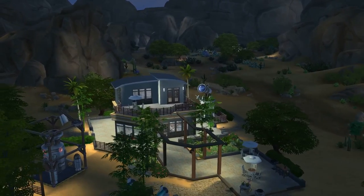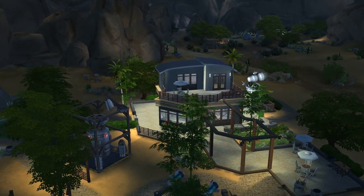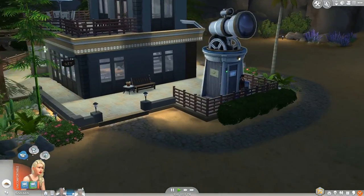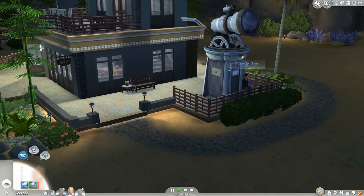Someone's using the observatory. And this lot overall does look pretty nice during the night. Meanwhile Cynthia is getting super uncomfortable — Cassandra Goth is using it.